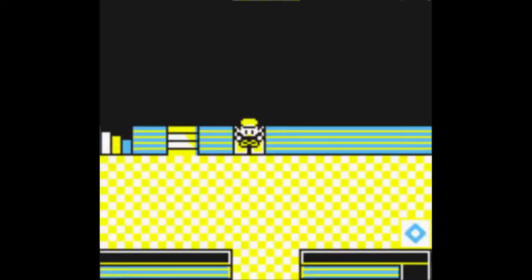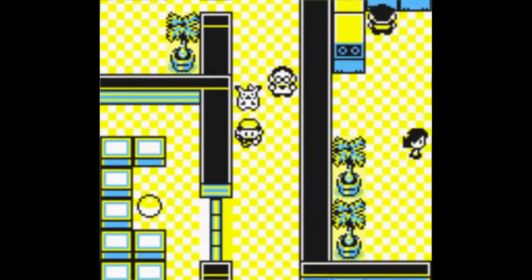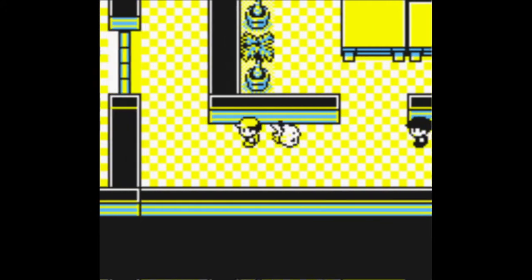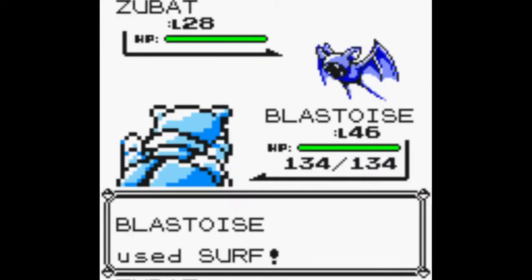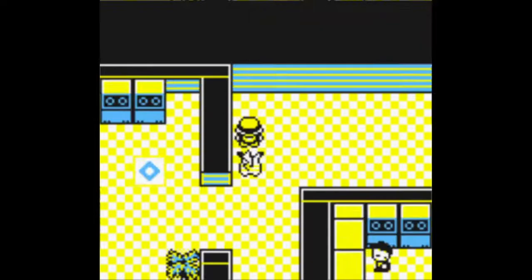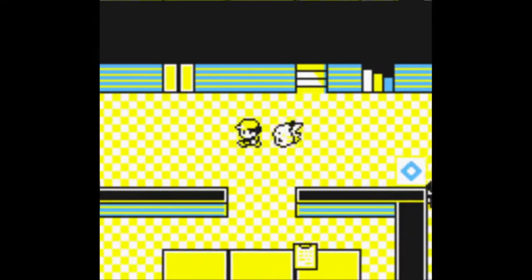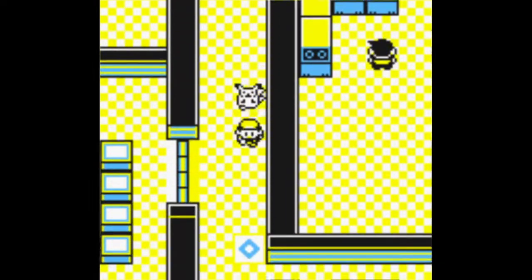Then we want to go to floor 4-6, which is where we actually proceed in the game. We're gonna have to go get a card key. Wait — I think I went to the wrong floor. Hold on, we all make mistakes — it's floor 4-5, sorry guys.